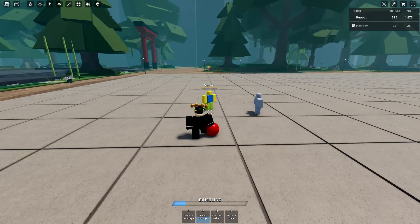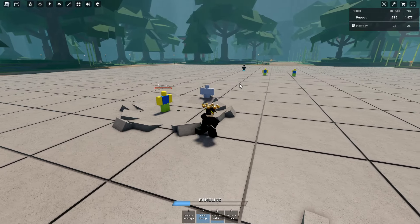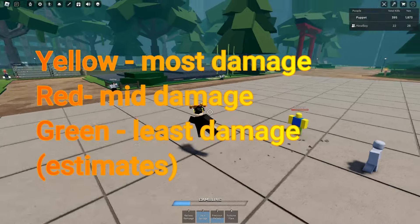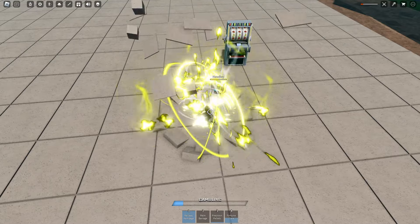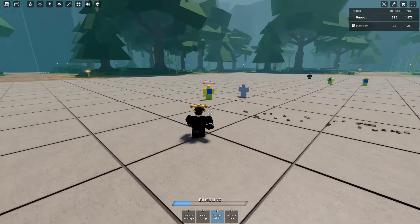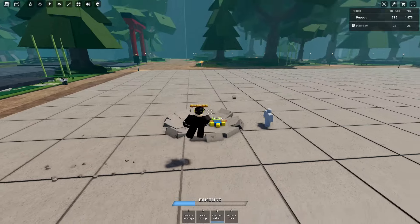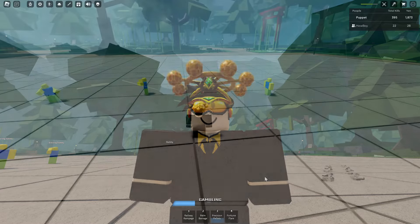Next we have Precision Pellets. This chooses a random color like a plinko ball, and you run into them and slam them down. You can use that for some extra damage. I think the different colors do different amounts of damage - all the different colors are shown on screen, but I honestly don't know that much. There's also a different variant: if you jump and press it, you throw it instead. I think the normal grounded version is better, but it's up to you.